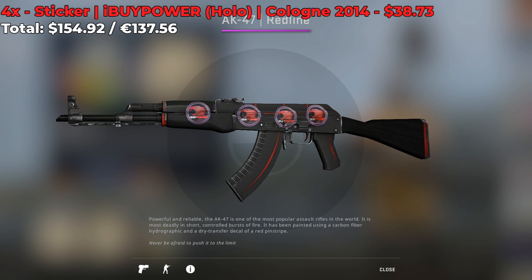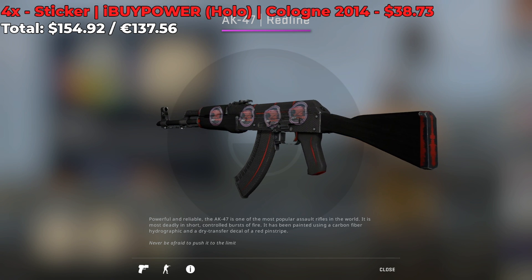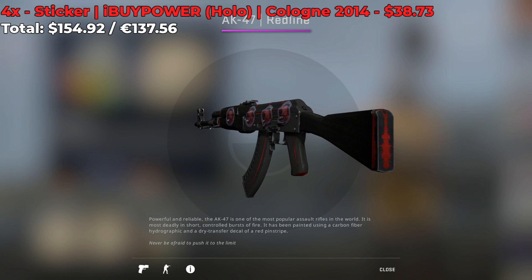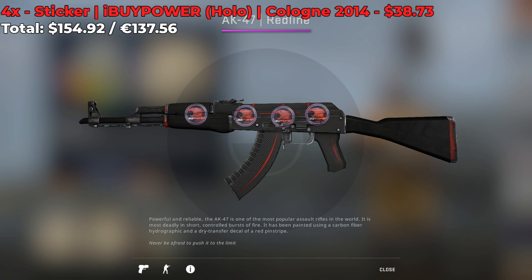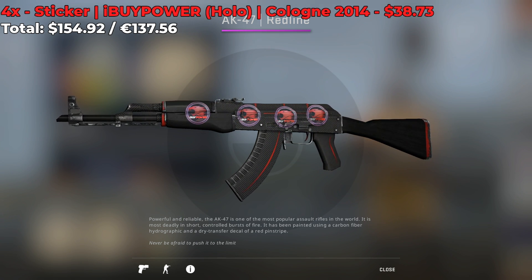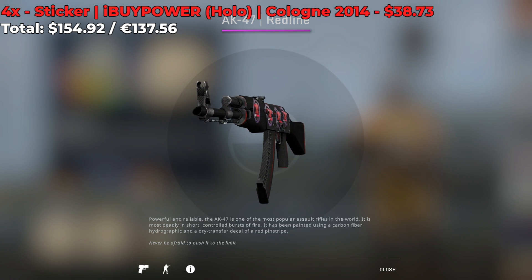Next up we have an AK-47 with 4 iBuyPower holos from the Cologne 2014 Major, each costing around $38 for a grand total of $154. It's definitely a cheaper alternative than slapping on 4 iBuyPower holos from the Katowice 2014 Major, but it's still pretty expensive.